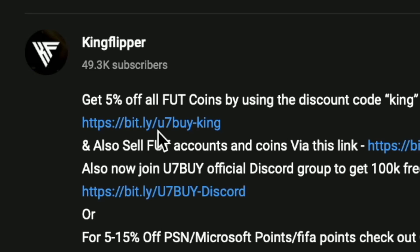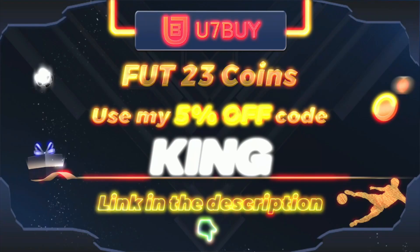Bored of having a starter team? Make it a beast team - obviously get yourself the link in the description below. Get yourself to use7by, get some cheap reliable coins, and don't forget to use code King for a cheeky five percent off. Right, let's get into the video.